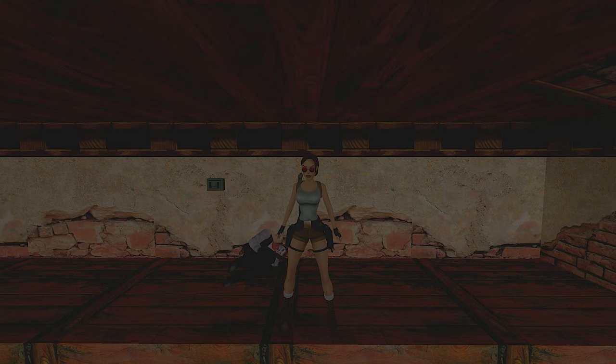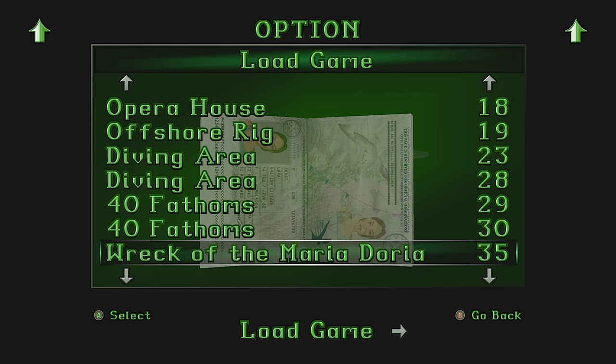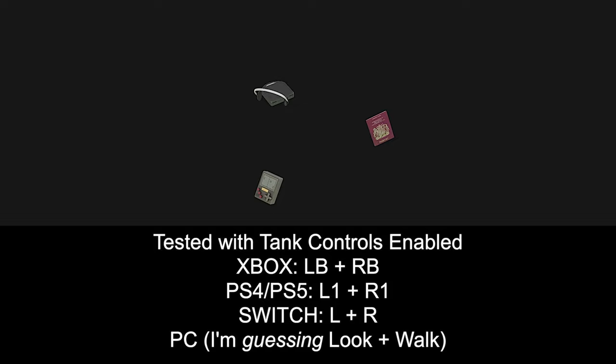I'm going to resume my Tomb Raider 2 let's play — I'm obviously in the Maria Daria, I've just finished 40 Fathom — so I'm going to hold LB, or L1 or R1, or L and R on Nintendo Switch, and sure enough we got sunglasses.